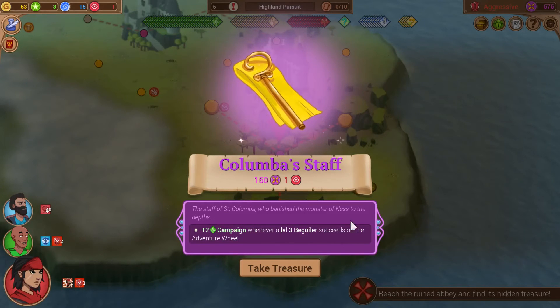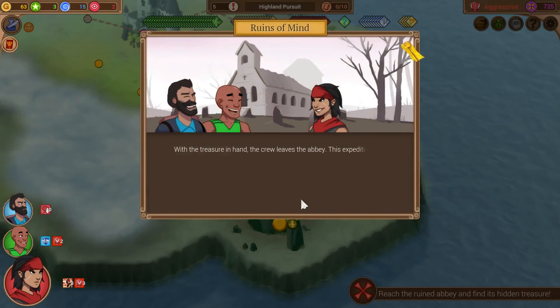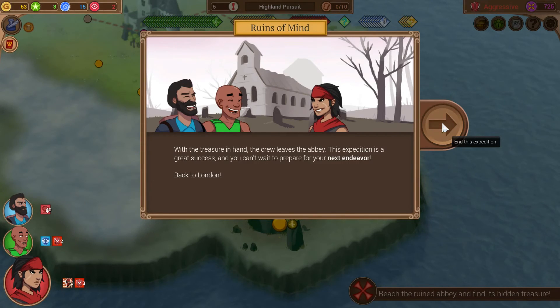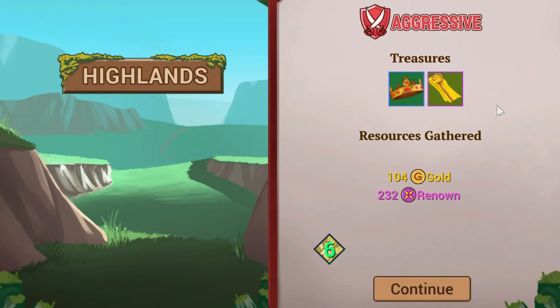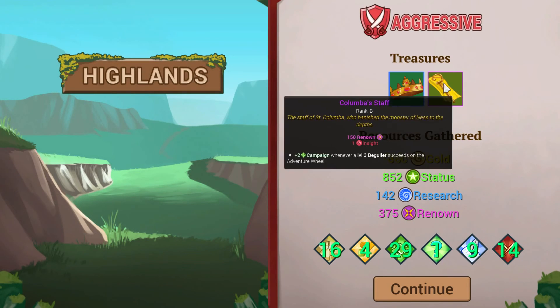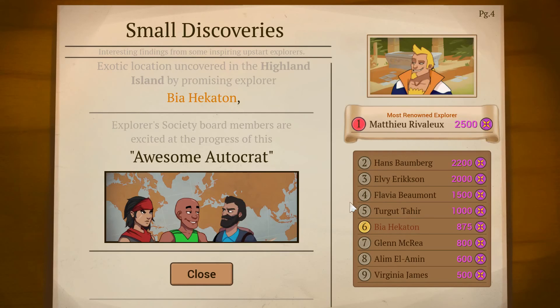Let's kick a nun's ass and steal all her stuff. Plus two campaign tokens whenever a level three beguiler succeeds on the adventure wheel. Padrino can become a level two beguiler with his next level up — we might be able to get him a level of beguiler from an entourage member or from a treasure or something. With the treasure in hand, the crew leaves the abbey. This expedition is a great success. Back to London! I do feel a little bad that in my first showing of this game I'm playing it kind of like a standard RPG, solving every problem by just hitting it with a sword. I'll probably do another run after this one where we make a little more use of the speech attacks. Not getting as many treasures as I would like, but we're up to 875.